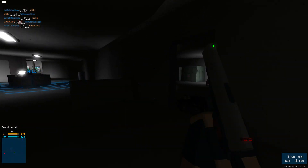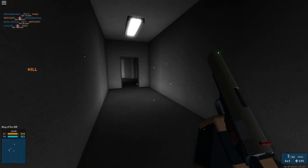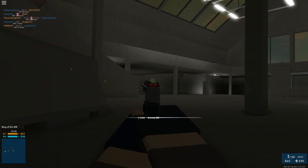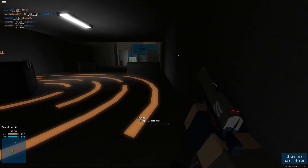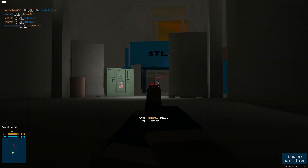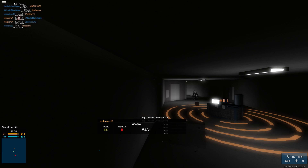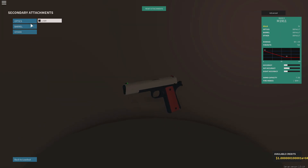We're going to be talking about the M1911 — you unlock it at level 8, or you can buy it with credits in the test place. It's a very powerful pistol but there are a ton of disadvantages. The best I can do is go positive 10 kills; I got 30 kills and 20 deaths. It's a very good pistol, I'm not gonna lie, but there's something weird about it that I hope they change, because it needs to be at least a tiny bit more usable.